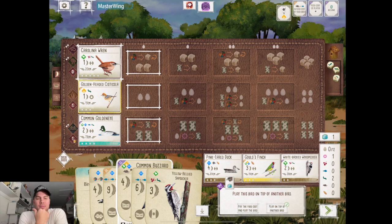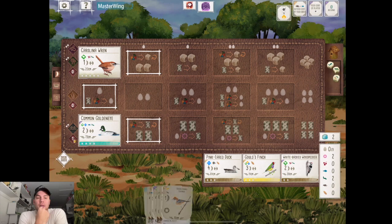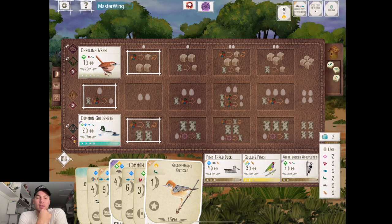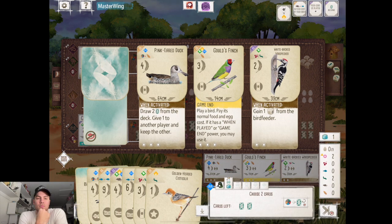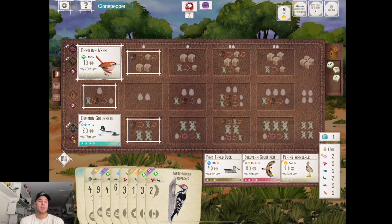I'm thinking we can grab that White-backed Woodpecker as well — it's just a better version. I have the Yellow-bellied Sapsucker in my hand, but I'm thinking White-backed Woodpecker if I can grab it the last turn of this round. The Cysticola lets you play another bird with a one-egg discount, so I don't need another egg to play two birds. I really thought picking up Gould's Finch and double-playing into that would be better. There we go — that's the Cavity Nest we were looking for.